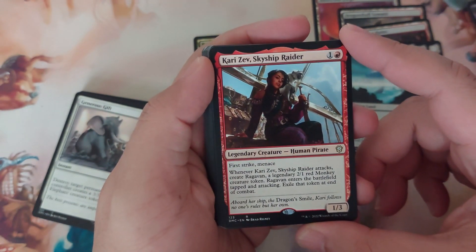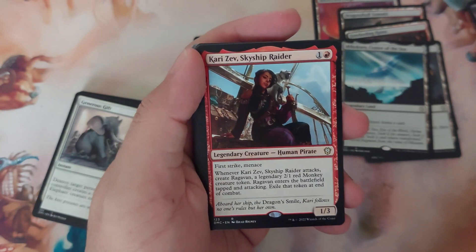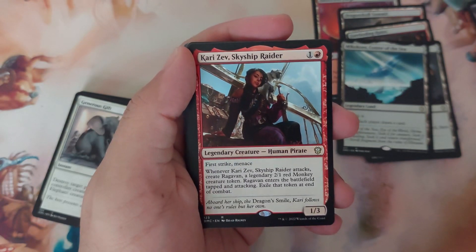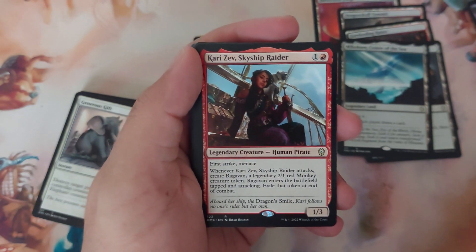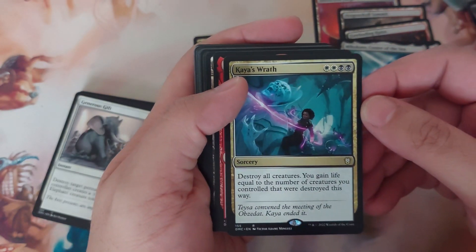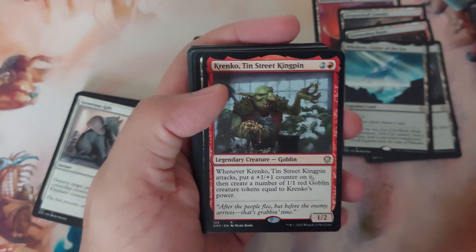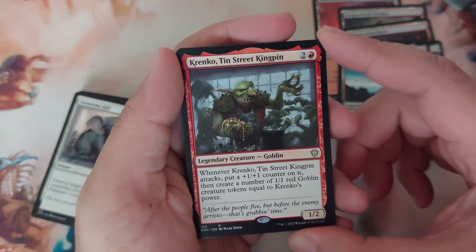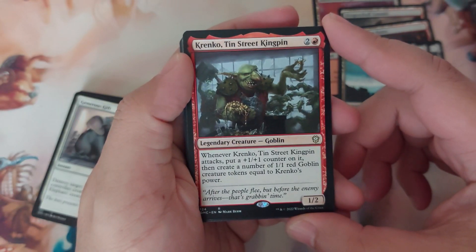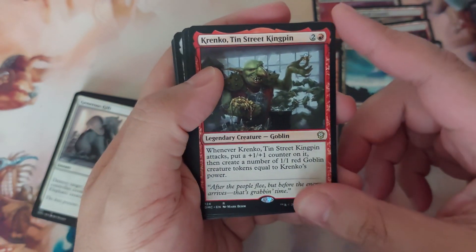Kariseb, Skyship Raider — two to cast, 1/3, first strike and menace. When Kariseb attacks, create Ragavan, a legendary 2/1 red monkey creature token; Ragavan enters the battlefield tapped and attacking, exile the token at end of combat. Kaya's Wrath — four mana sorcery: destroy all creatures, you gain life equal to the number of creatures you controlled that were destroyed this turn. Krenko, Tin Street Kingpin — three to cast, 1/2. Whenever Krenko attacks, put a plus one plus one counter on it, then create a number of 1/1 red goblin creature tokens equal to Krenko's power. This is good.